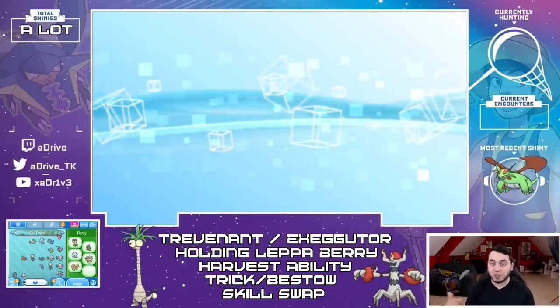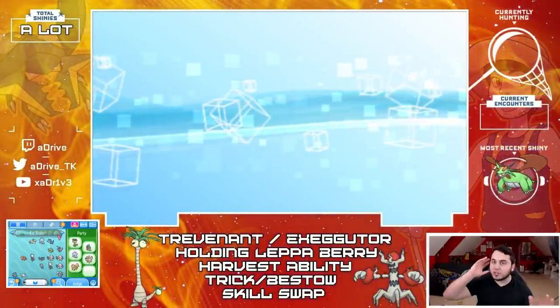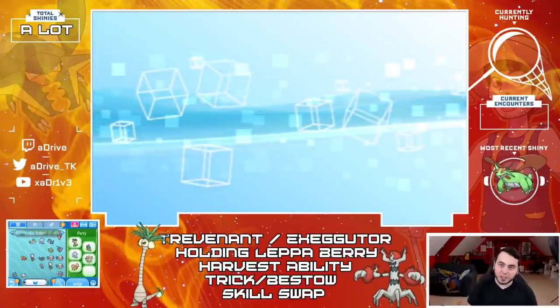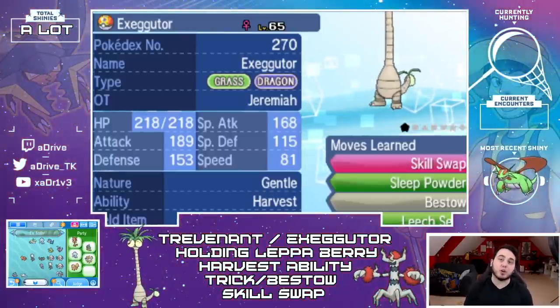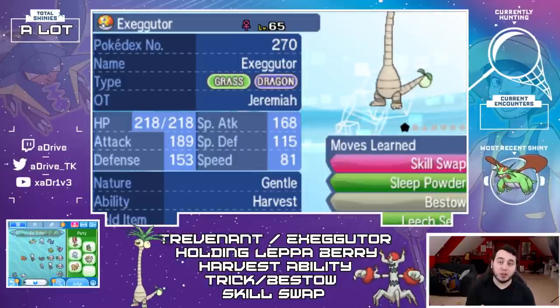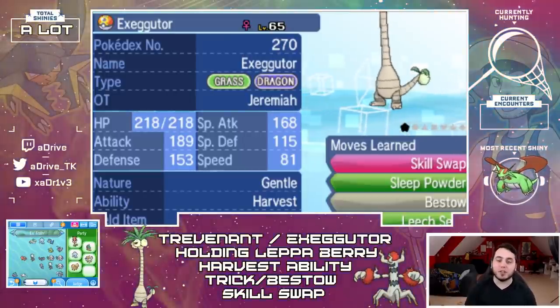I want to give shoutouts to Ryan Yags, whose channel's in the description, and anyone else who may have come up with this method. It's not anything super duper mind-blowing, but it is incredibly helpful, and once you get the Pokemon to use for this — as you can see on the screen next to me — it becomes so much easier. The core behind this is gonna be Exeggutor or Trevenant, one of the two. I happen to have an Alolan Exeggutor, but I'm gonna show you exactly what you need to do to get Trevenant, which I think is actually a little bit easier.